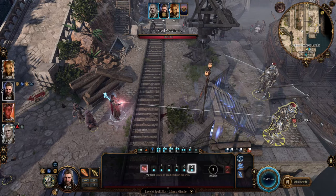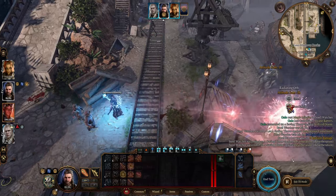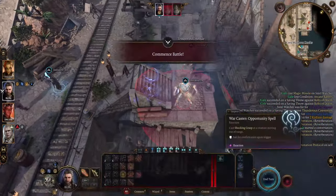Do you want your magic missiles to hit like a tank? It's really useful for honor mode since the spell can't miss at all, and it gets OP pretty early with gear. Here's how to do it.